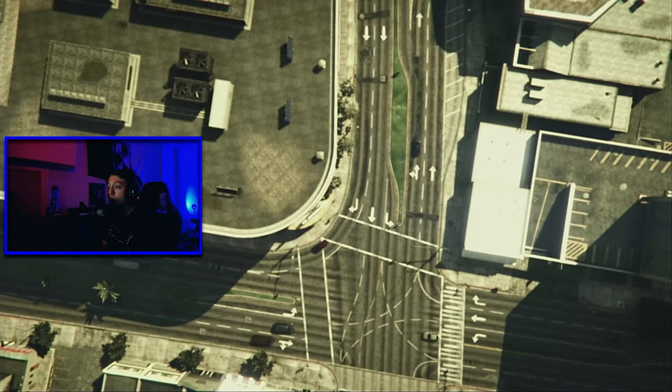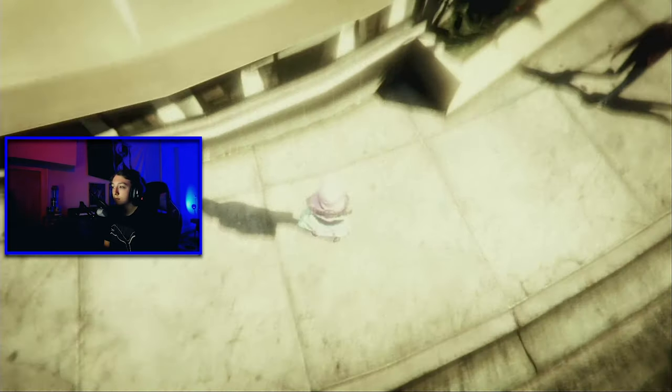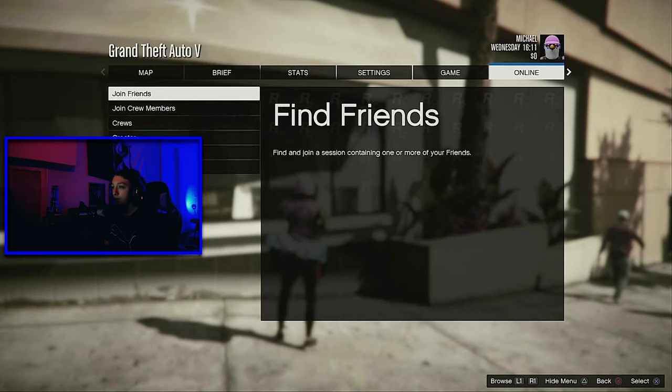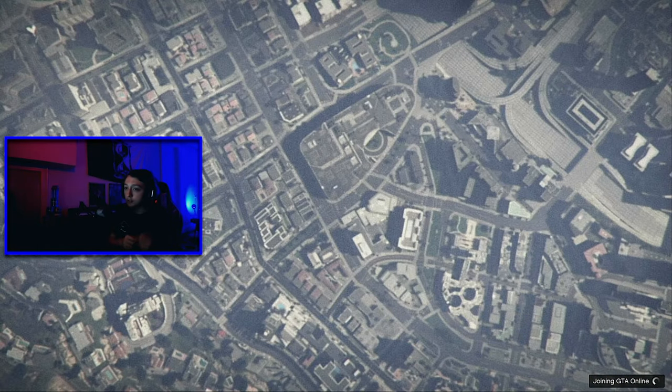Now, once you're back as Michael, you want to go to another Invite Only session. You cannot use the d-pad or it will bug out — select an Invite Only session through the pause menu. Go to Online, Play GTA Online, Invite Only Session, and wait to be back in an online session.